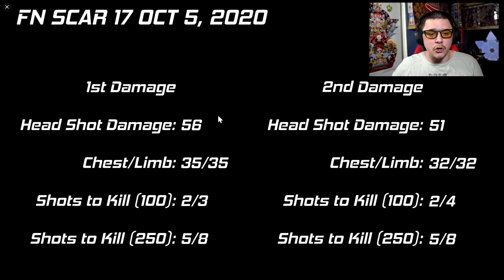In addition, it only has one damage drop-off. It stays at its first damage profile up to about 30 meters, then drops to its second profile. When you do the math, not a lot changes between ranges. Looking at the numbers: headshots deal 56 damage, and chest or limbs deal 35 damage regardless of barrel length. Within the first damage range, you're looking at a 2–3 shots-to-kill — two shots being headshots.